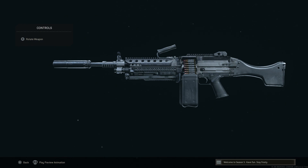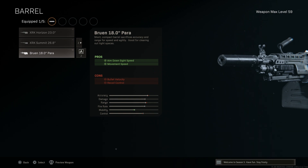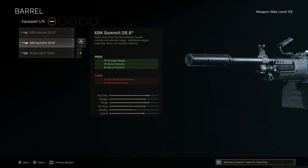For the barrel, we'll go with the Summit barrel. Previously for the Mark 46 we'd run the Horizon barrel, which gives the Mark 46 handguard with a quad Picatinny rail — a really viable barrel option. The Summit barrel at 26.8 inches is still the best barrel slot option; mobility is surprisingly good. Pros are damage at range, bullet velocity, and recoil control — we get additional recoil control versus the Horizon. Cons are ADS speed and movement speed, which won't impact us much since we're not running and gunning.